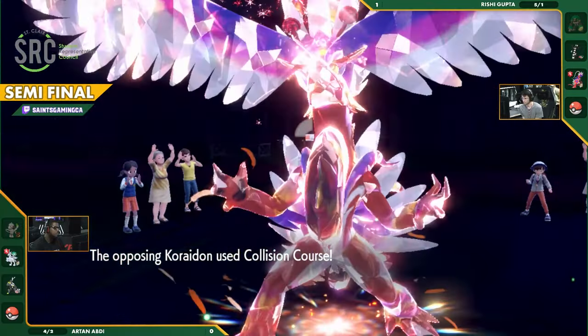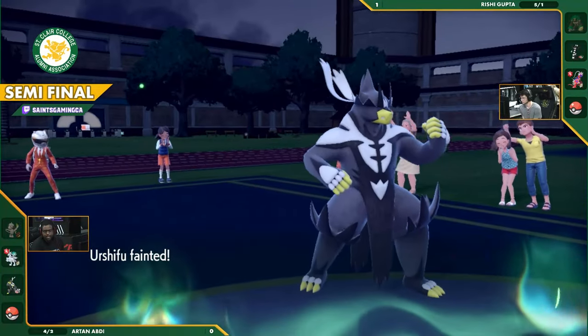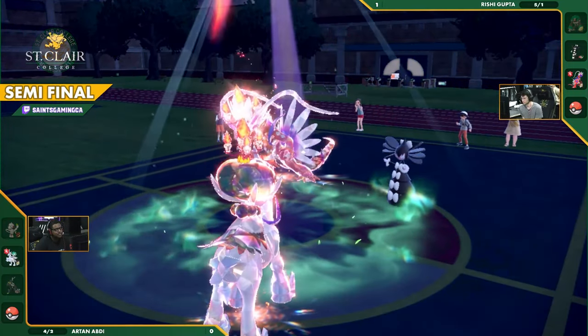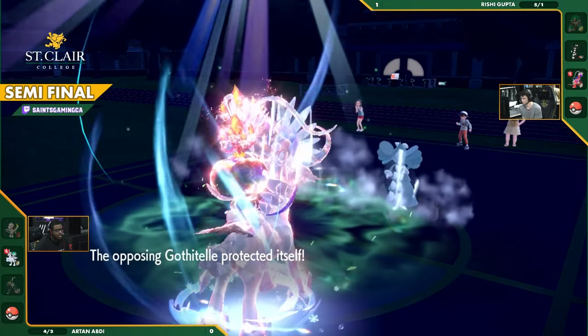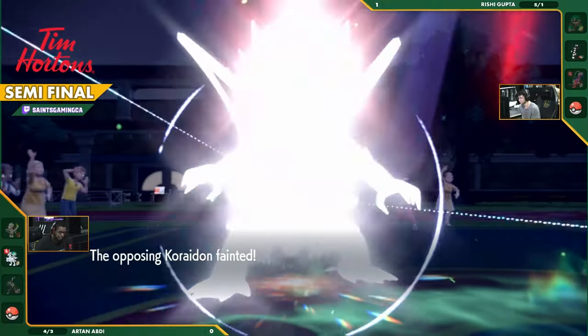Urshifu could have used Wicked Blow, but there's the Collision Course — probably into that Urshifu. Urshifu is not going to take that very nicely, and he goes down. So Blood Moon Ursaluna is all that remains. Dark-type is weak to Fighting, so that was a guaranteed KO on that Urshifu. Only really one Pokemon left on Artat's side of the field, but the Glacial Lance is going to knock out the Coraidon.